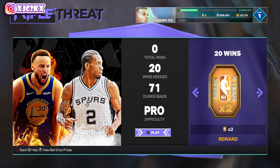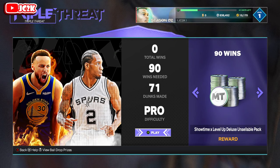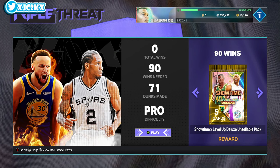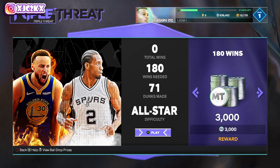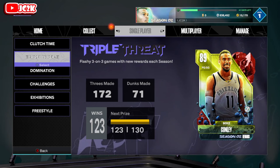Triple Threat Offline works similarly — mostly MT, tokens, and boosts as you scroll through. There's a Showtime Level Up Deluxe, which is nice if you pull an amethyst out of it for free MT. Ruby Mike Conley is at 100 wins. Beyond that, there's a perfect build deluxe pack and a legendary path deluxe pack around 170 and 190 wins, so you could pull something good from those.